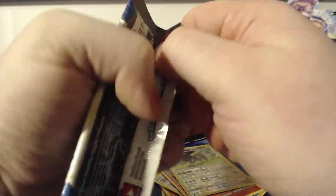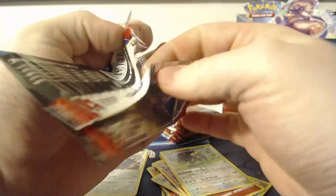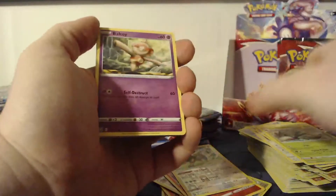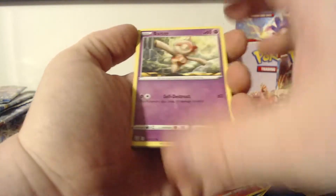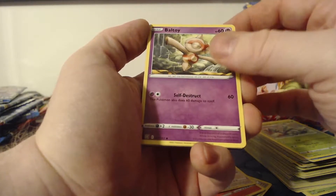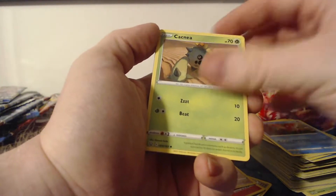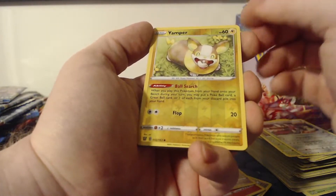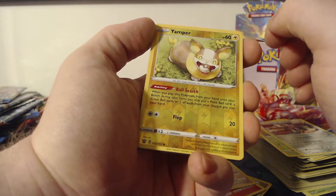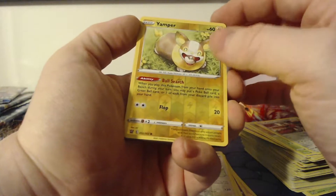One thing I want to do in the future but really can't do right now is get some vintage packs, and also possibly do some giveaways for the viewers. I plan to do giveaways when I hit a certain amount of subscribers — I'm not sure on the exact number or if I'll be able to do any at all. This pack has Baltoy, Timber, Corphish, Cacnea, Mawile — the reverse foil is a Yamper.